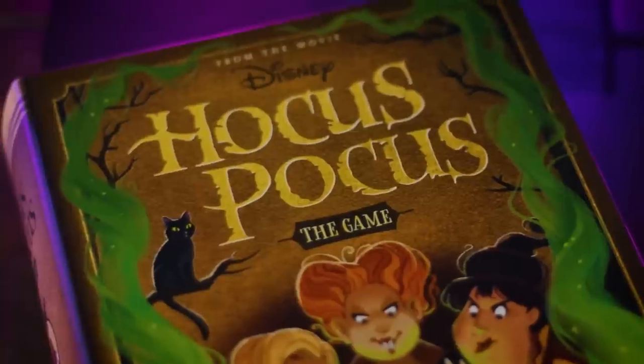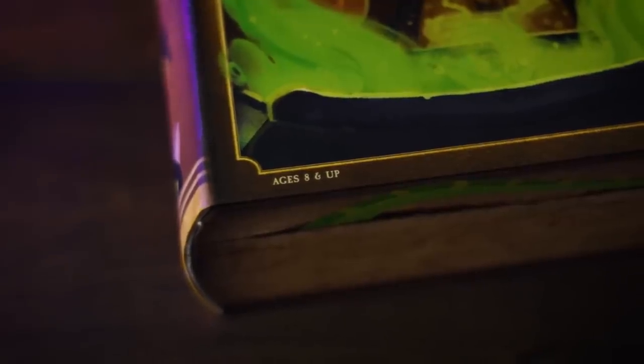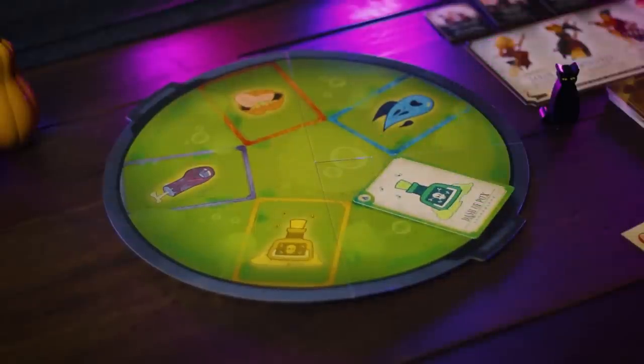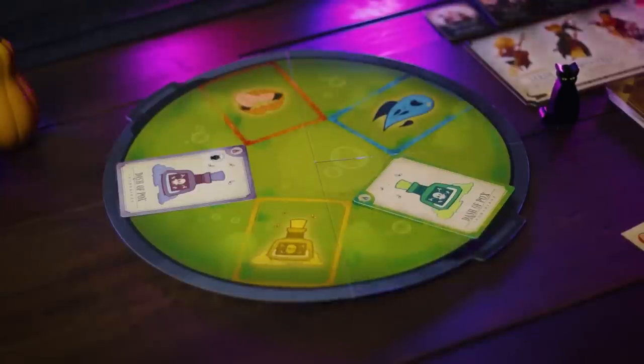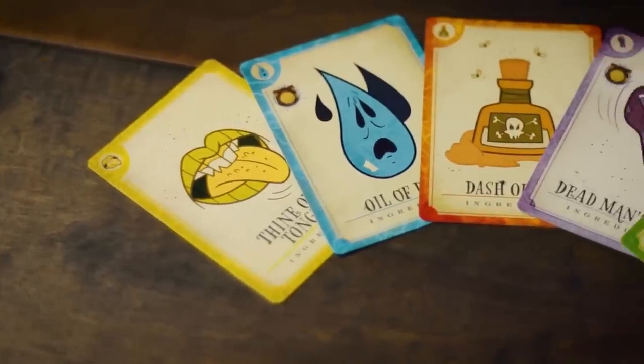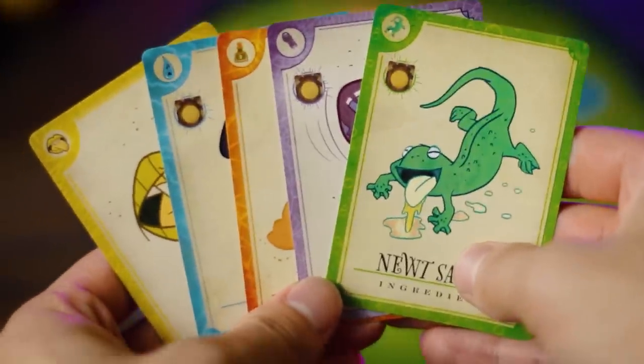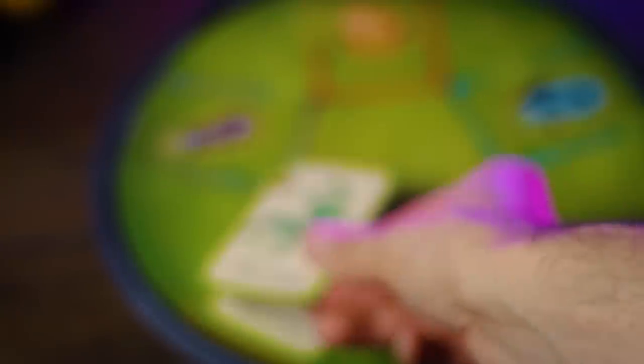Hocus Pocus the board game is nostalgic for many, especially those who grew up watching Hocus Pocus, and it's also a really fun game. You're going up against the Sanderson sisters, and as a team you're trying to solve a mind puzzle by getting all of the cauldron ingredients to be either the same color or the same type. The cauldron has five different symbols in five different colors, and you're trying to get it all to one color or all one symbol.